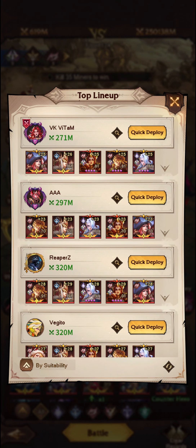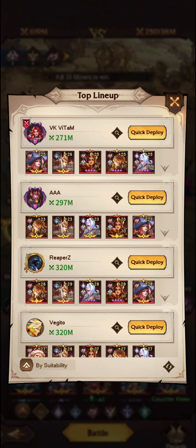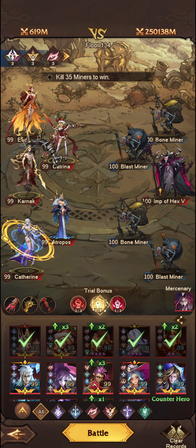We're going to Clear Records. As you can see it's very similar lineups, just different positionings and a lot of exclusive runes. The reason exclusive runes are so important — as you can see, people who have progressed do have red Eudora runes. The effect increases the attack of all allies by 200% for each warrior hero deployed, up to 3, so you get up to 600% attack bonus.